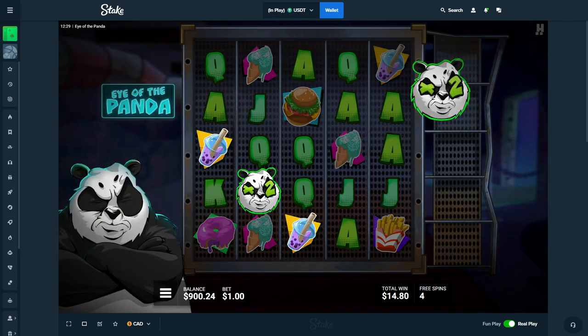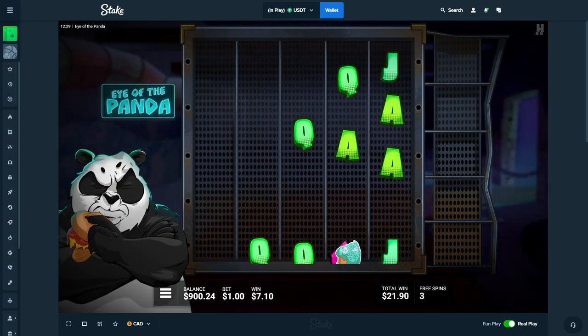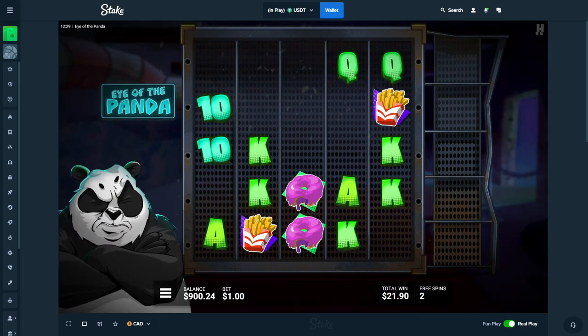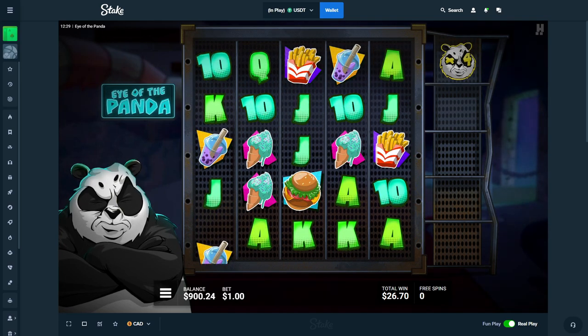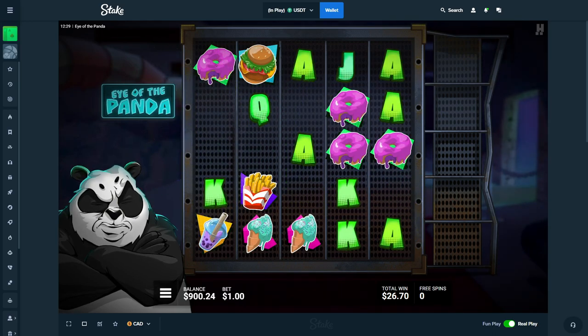That's a decent win just for a 2x, but only a few ways right there. We've got three spins to build up this multiplier. On the last spin we have a 4x — can we get a hit? Yes, but not the best. The normal bonus is done.